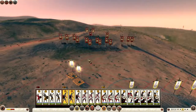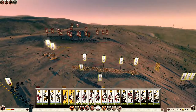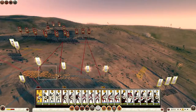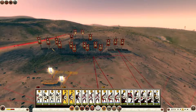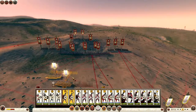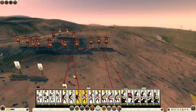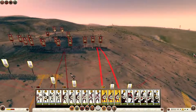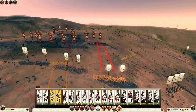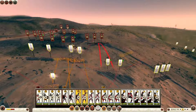I could try to outflank him but that may not work. So I bring my two hoplite units forward and my missile troops forward to attack some of his units which are sticking out. I bring my Libyan infantry forward as well. I tried to outflank him with the Libyan infantry and with the cavalry, which you can see going behind his flank at the moment.